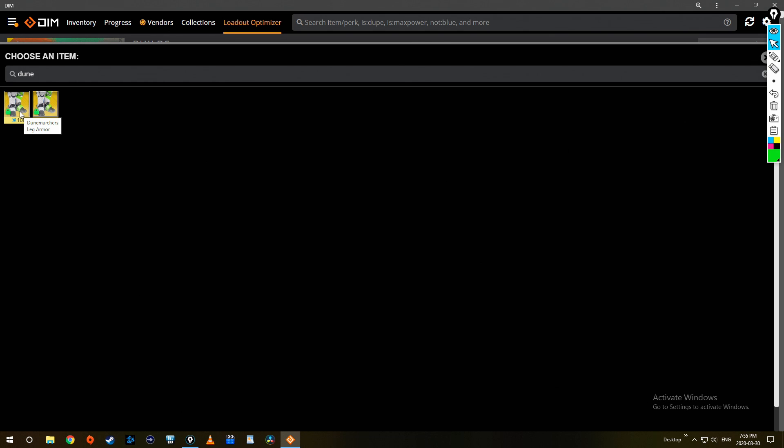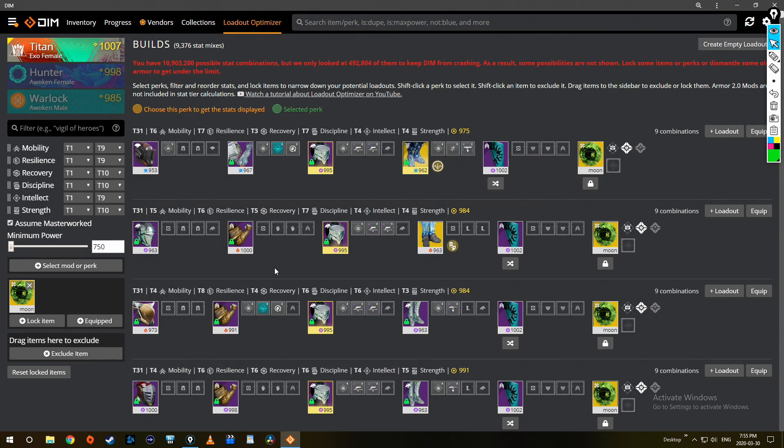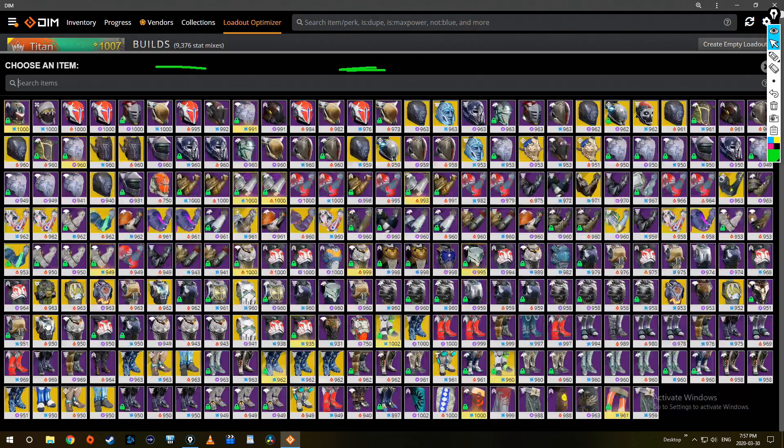Some people might think you should use the one with the higher stat roll — but sometimes, just like I said in my first video, the lower stat roll armor has the exact stat distribution you need for the perfect build. If you have multiple versions of an exotic, I do not recommend locking the item. What I typically do is lock my ghost, since it has no impact at all on my build — that brought it from 21 million down to 10 million.